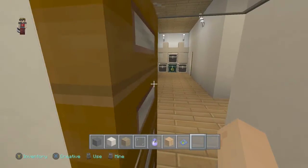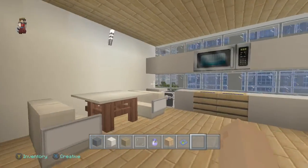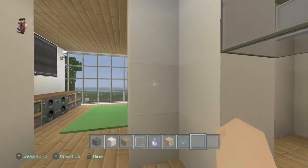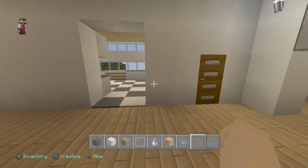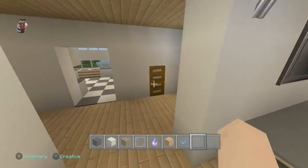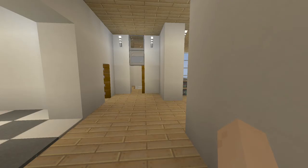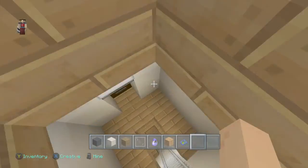I'll go ahead and show you some of the interior. These are for rent — here's one of the bedrooms. The interiors don't look too bad. There's a bathroom in there. And another one for rent — there's a kitchen here, a living room, and I believe this is the bedroom. And then the bathroom. It seems like this always happens when I record videos.